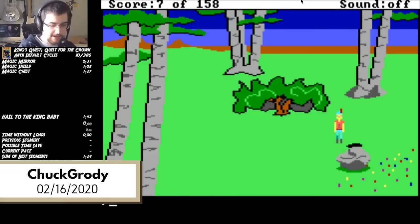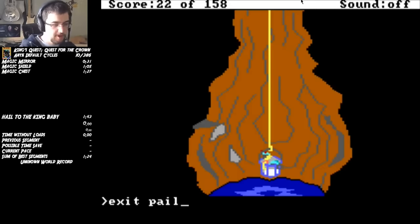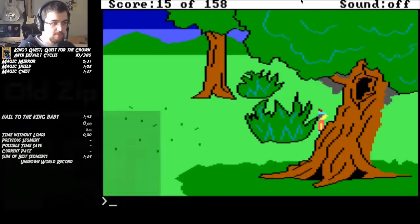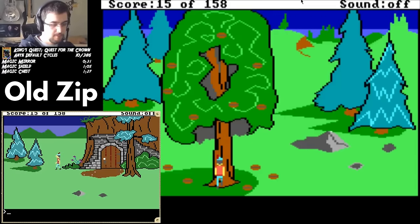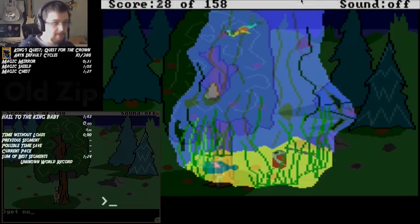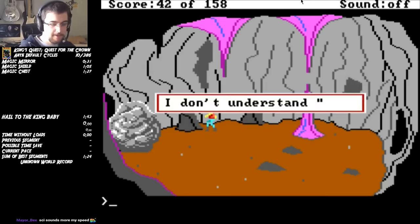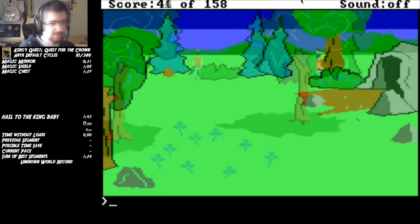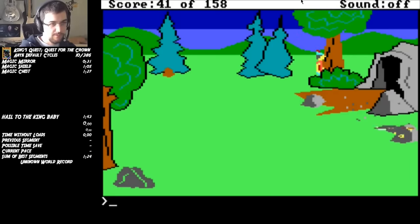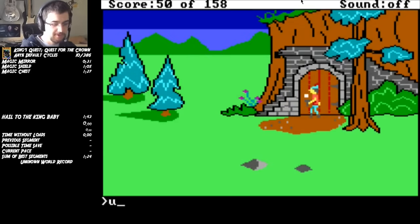And then, on February 16th, 2020, Chuck Grody achieved this run. He starts out strong, having years of muscle memory under his fingertips. One improvement early in the route was a zip that I found from the egg tree to the walnut tree without having to switch speeds. By the time Chuck reaches the magic mirror, he's a full two seconds ahead of his previous world record. But the major RNG sections were still all ahead of him.